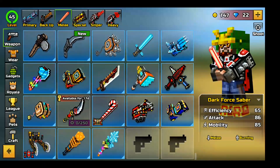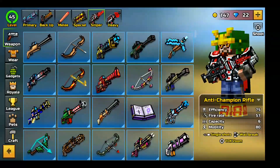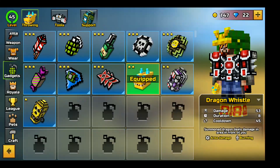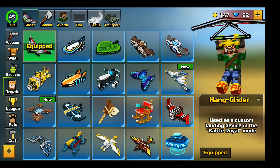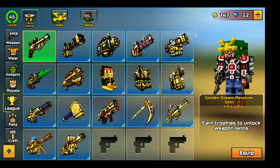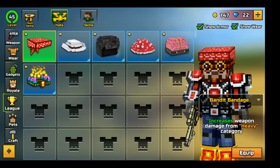Every single weapon in the game, and yeah, you can have this too by clicking the first thing in the description down below — follow the tutorial like I showed at the beginning of this video. You already know — all the royale stuff, league stuff, hats, league hats as well.